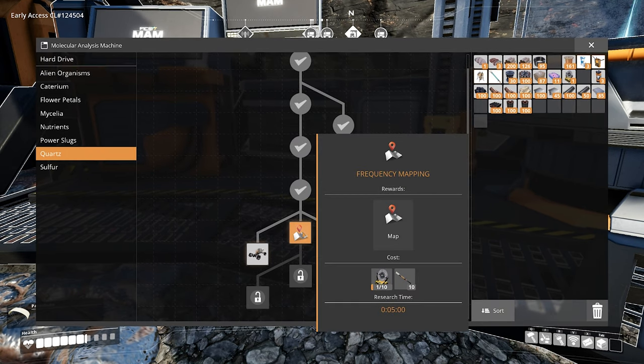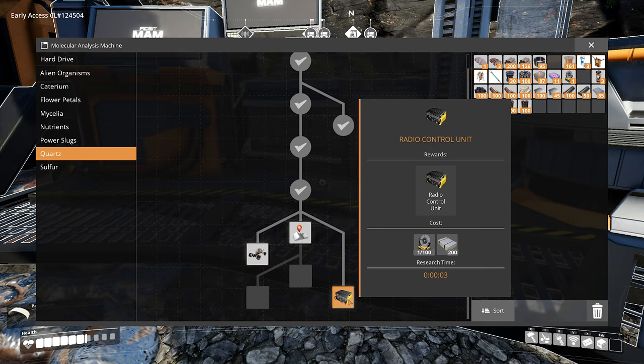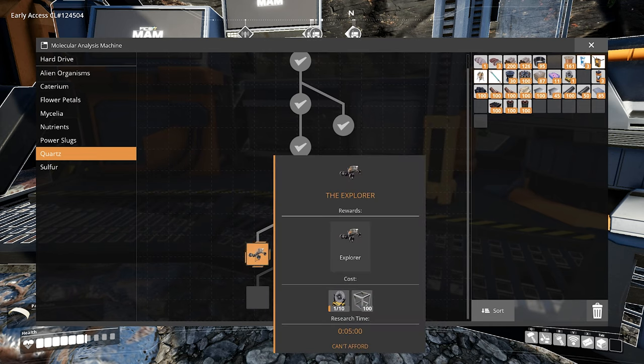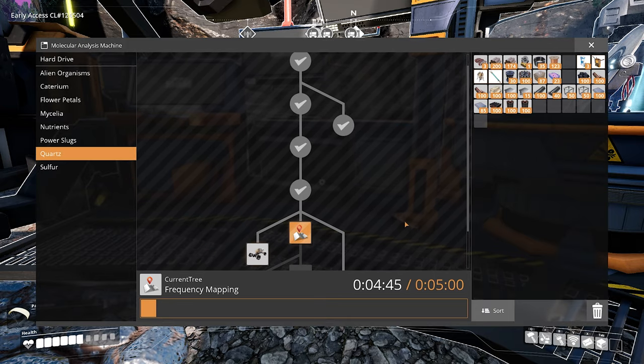Let's take a look at what signal technologies unlocks. Oh goodness — frequency mapping. Map! Oh ho ho, the map's gonna be huge! Oh look at this — it's a car! It's the Explorer! It's probably going to be better than that tractor we've been using, so we'll have a better way to explore the map. The cost for this is actually a lot of stuff that we already have access to, so we can make that pretty soon. Next up, we've got a radio control unit requiring an all-clad aluminum sheet, which might be out of range for today. But that's okay because we can focus on frequency mapping for the map, and the Explorer.